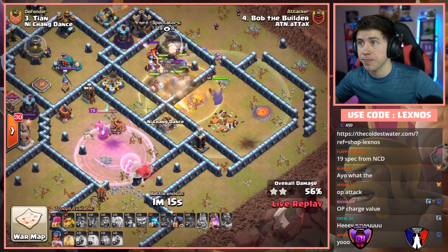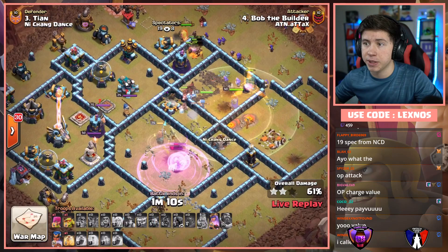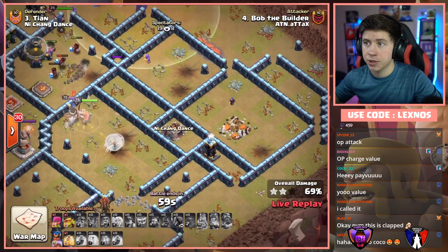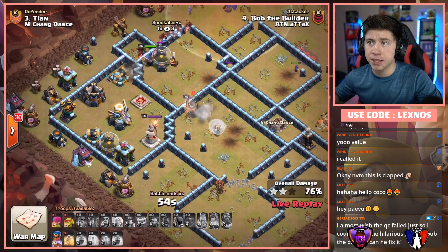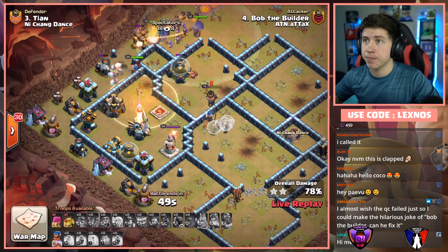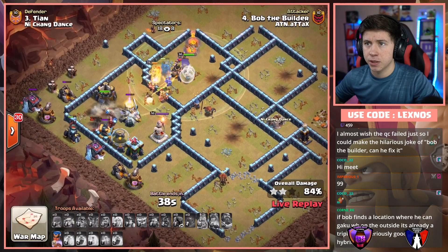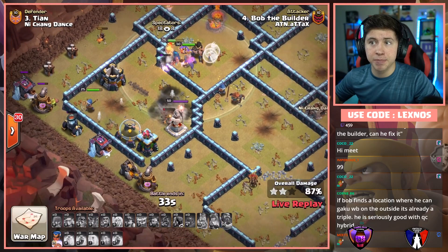Queen might have to pop her ability for all these enemy heroes on the backside — yep, she's gonna pop her ability. We got one more Heal for the hybrid. Queen is gonna die to the Warden and the enemy King — she does. We're gonna get a Healer swap but the Royal Champion at full health. King, Pekka, and an army of Wizards on the outside of the base — it should be smashed. If he can save that RC ability to snipe the Tesla it should be smashed. He pops the RC ability, the Tesla goes down. Boom boom and boom — beautiful RC ability. Plenty of time on the clock to spare — another clan clash triple for ATN versus Nishang Dance!